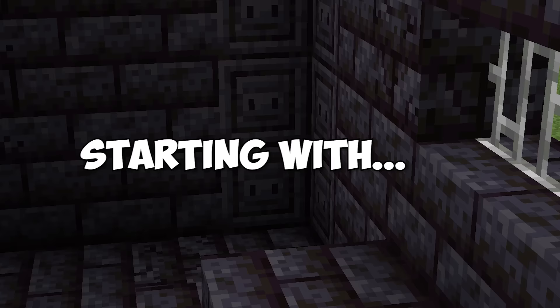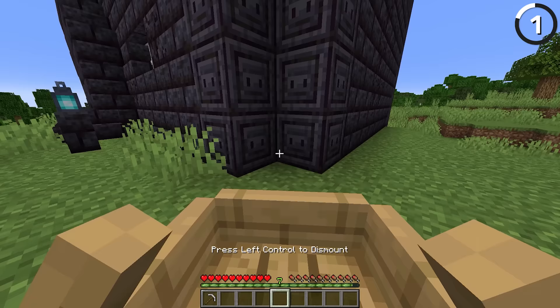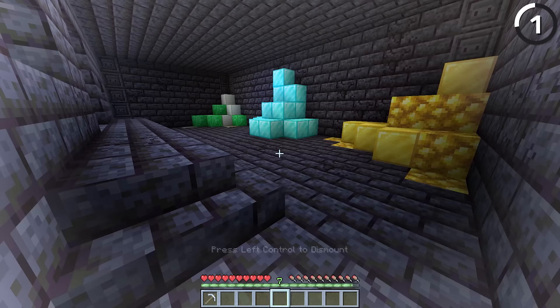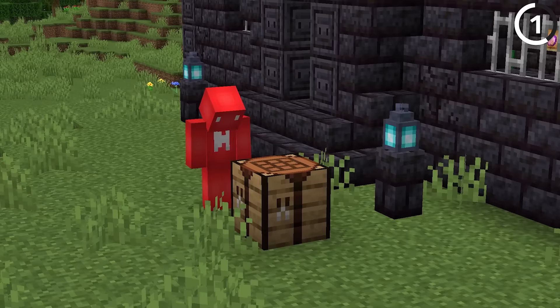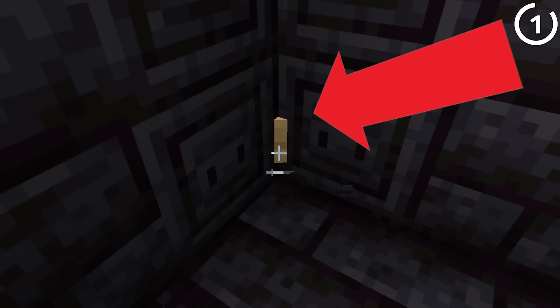These are 101 weird Minecraft hacks you need to try. Starting with, here's how to use a boat to get through walls. If you row your boat into a corner like this, then no matter how solid the wall is, whenever you dismount, you'll actually be ejected to the other side of that corner. So if you're looking for a sneaky way to get into your enemy's base without breaking any blocks, then five wooden planks is enough to do the trick. Just make sure when you leave to get rid of the boat.